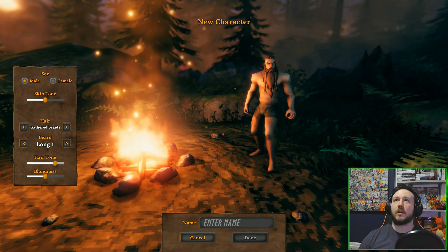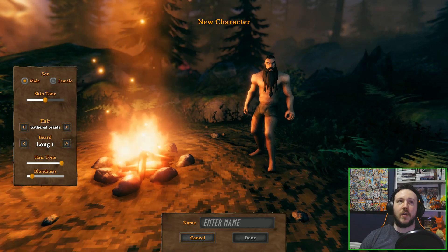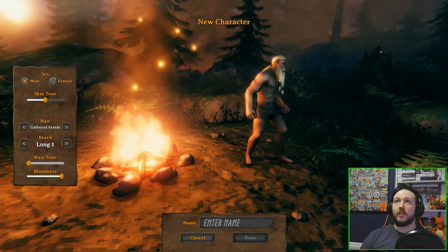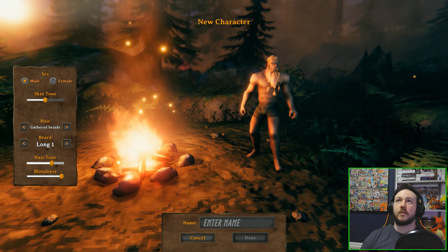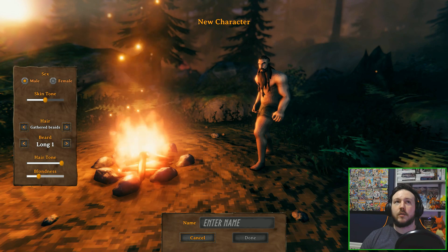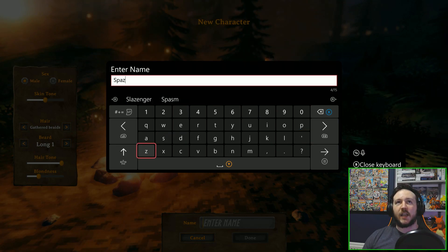As for hair tone, I'll try and get myself as brown as possible. Instead of an actual color chart, they've got hair tone and blondness, so you can make yourself extremely blonde or very white-haired like an old man — looks pretty epic. I want to try and go for a dark brown color to kind of match my hair a little bit. I think that looks good. As for name, we are going to give this guy the name Spazzles. A very Viking name, as you know.